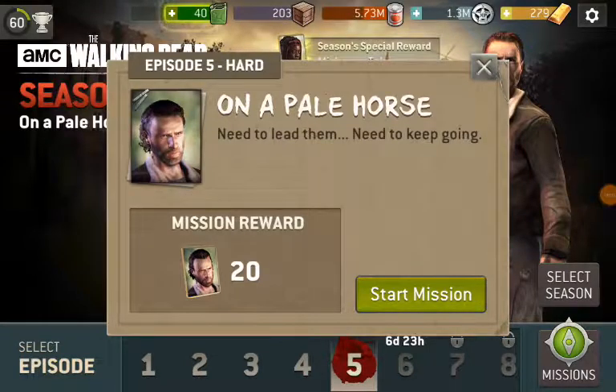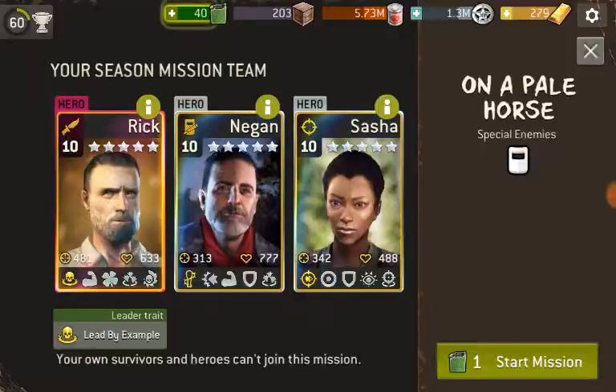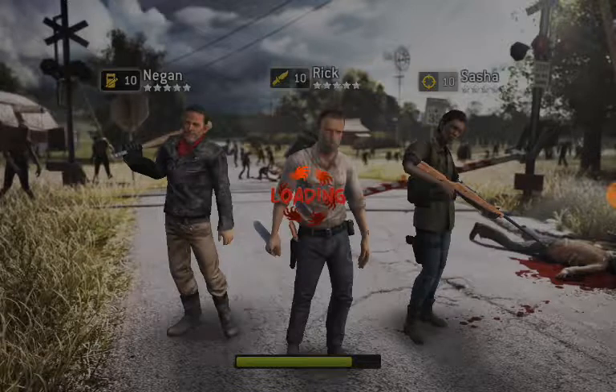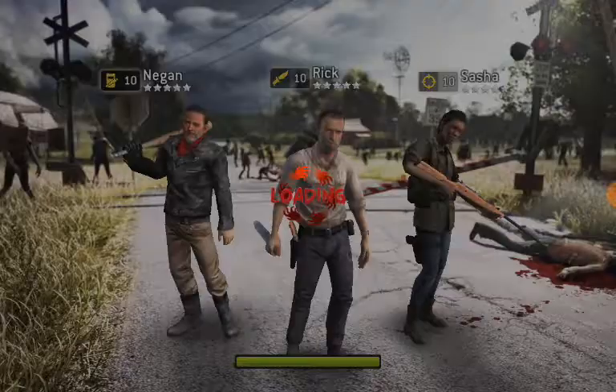Hello, 10k here. So 'On a Pale Horse' is episode five of the season nine missions, and this week you get your first chance to use Scout Rick, or Survivalist Rick as they call him. This is nothing like the show — if you expected anything like last night's show, I always try to figure out what it's going to be, and this is nothing like it. So there's no spoiler this week if you didn't watch the show.